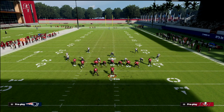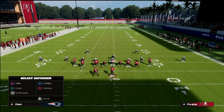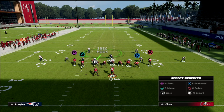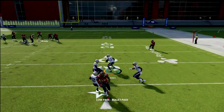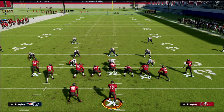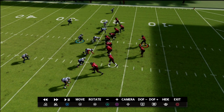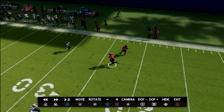Another situation this defense handles well is when your opponent wants to throw four verticals with wheels. They'll call four verticals double wheel and maybe streak or angle the running back. With this coverage, the shaded-down vertical hook puts the defender in the throwing lane — that wheel route gets intercepted nine times out of ten. This is a very difficult throw to make consistently.